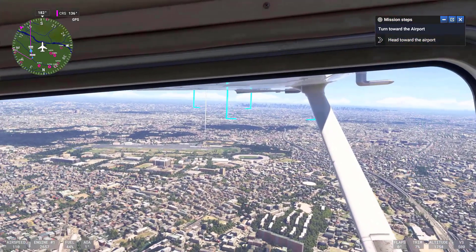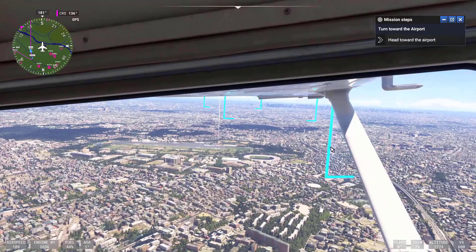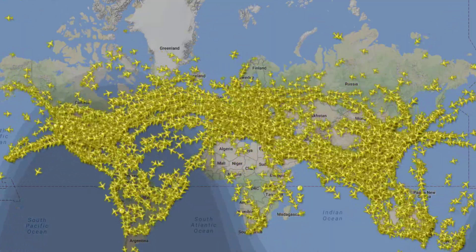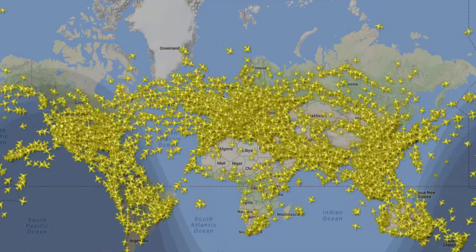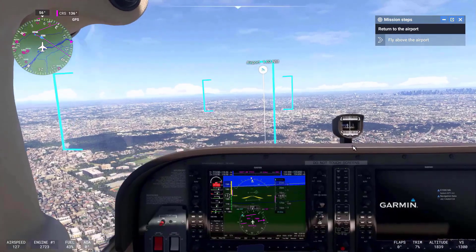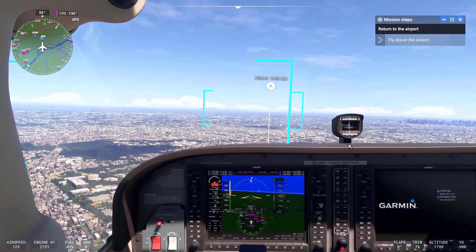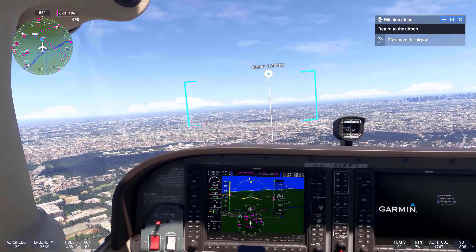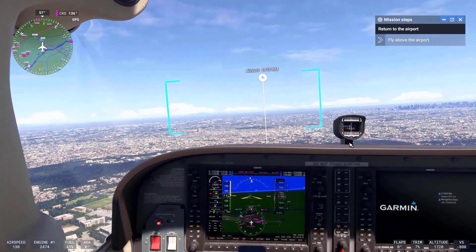To ensure accuracy in air traffic patterns, the team utilizes data from FlightAware. They've analyzed an entire year's worth of global flight data, using this information to model plane movements accurately within the simulator. With these improvements, the developers claim to have achieved approximately 91% accuracy in representing global air traffic.